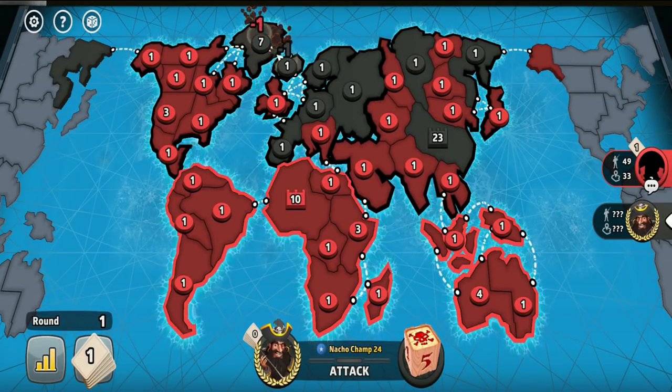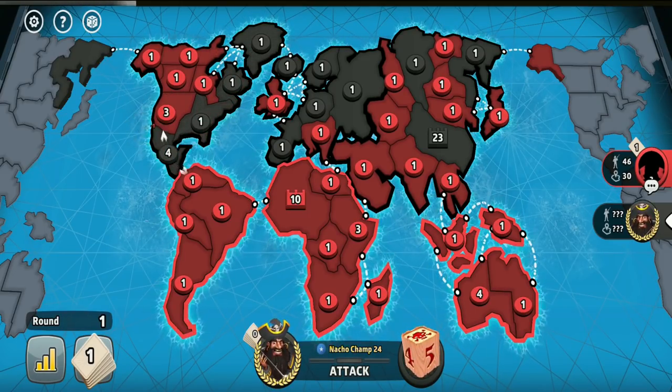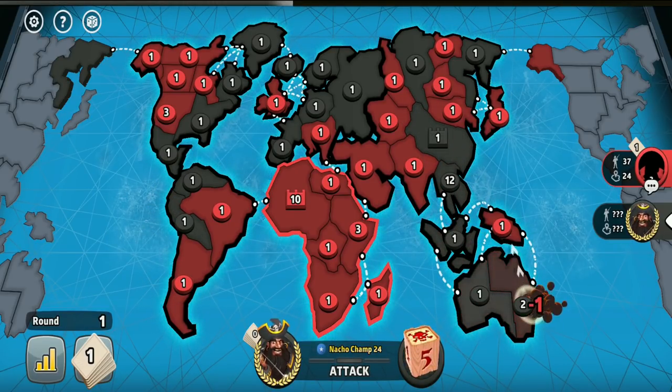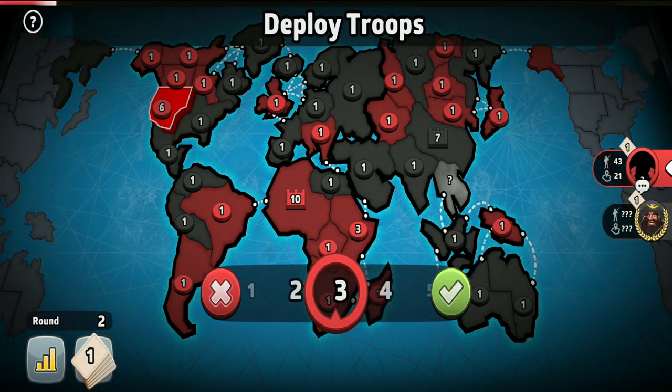Here is another example — I reduced my opponent's territory count to only 8, while my opponent left me with 21 territories after his first turn. With him additionally blocking his capital, I immediately knew I would win this game as long as I kept my capital safe.